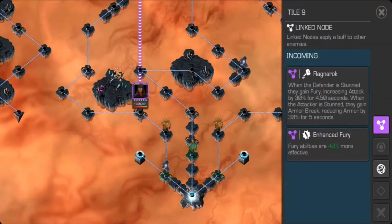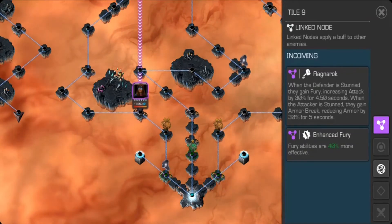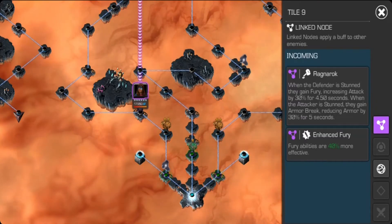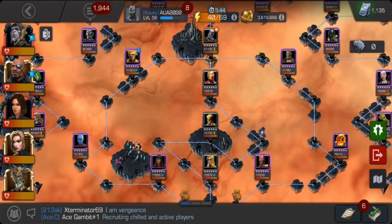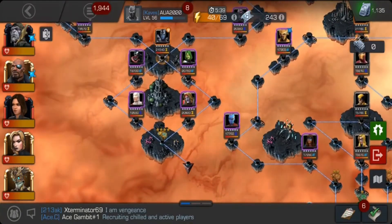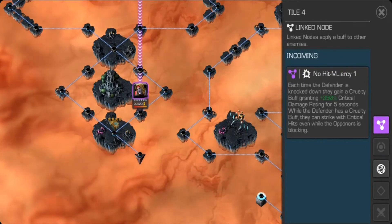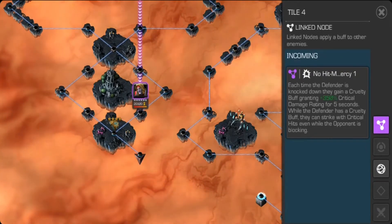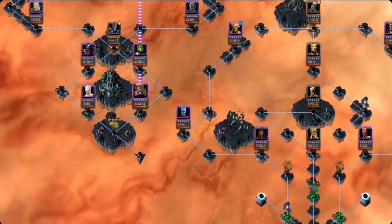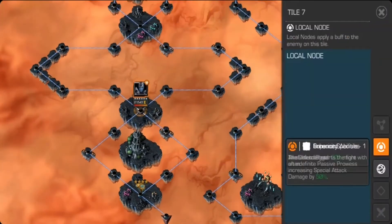Now we have the Sweda path, also known as the Kamala Khan path. This path has Ragnarok and Enhanced Fury — it's another very simple path. I used Warlock against Mole Man here, which was easy. Archangel is very simple. The mini boss nodes are always the same.